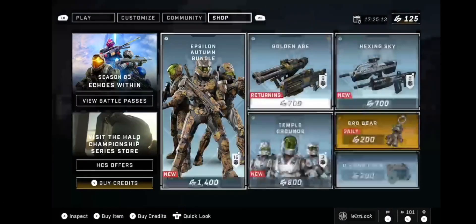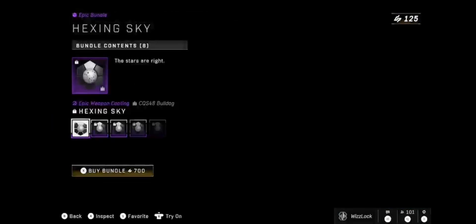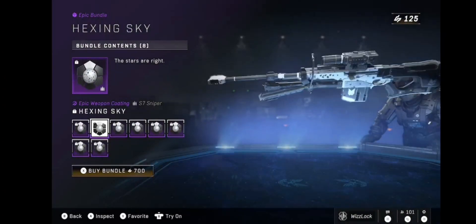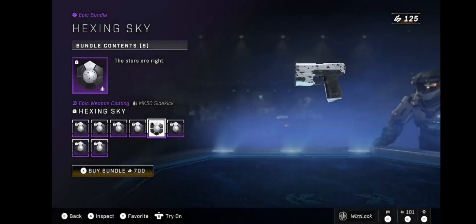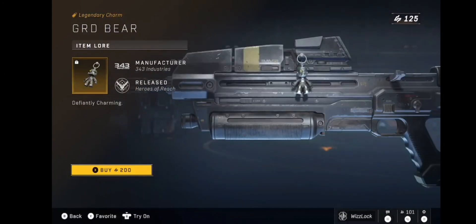Let me see Eagle Strike — that looks cool. We also got a returning bundle... Golden Age. Actually, is this a returning bundle? No, this is not a returning bundle — it just looks kinda familiar. Looks cool. And we got the Hexing Sky. Sniper looks dope as hell. Commando looks clean. Battle Rifle looks clean. And we also got a weapon charm for 200 credits.